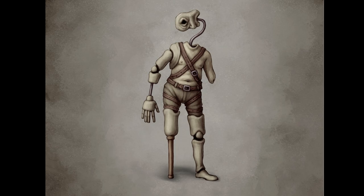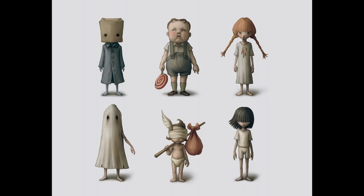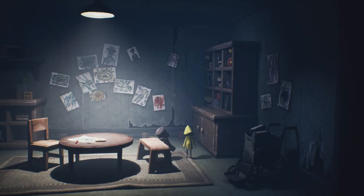Another creepy connection I don't think anyone has made yet: you can see a picture in the children's room that appears to be of one of the children from the Little Nightmares 2 comics and artwork. What's really interesting about this child is he seems to be missing a limb — he has his arm on one side but not the other. Is it possible this child was a patient of the Doctor but managed to somehow survive? Maybe he was a patient before the Doctor became corrupted by the signal tower. Either way, this child has clearly been in this hospital at some point.